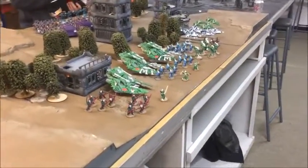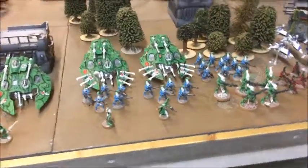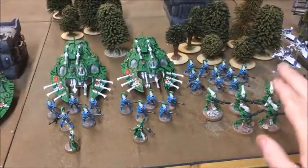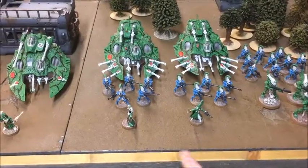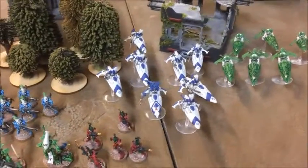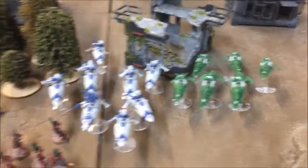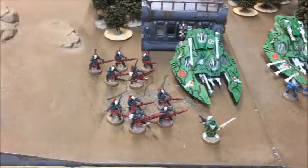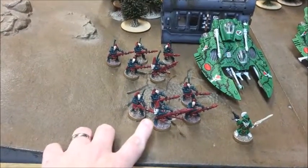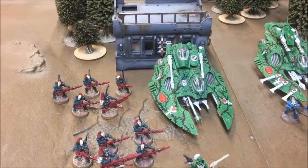So what have we got? We've got the Ulthwé Eldar, exactly the same list as last time. I've got a Battalion with two small Dire Avenger units, one large Dire Avenger unit, Farseer, Spiritseer, Wraithguard, Fire Dragons, eight Shining Spears, and six Windriders with Shuriken Cannons. Then a Spearhead Detachment with two units of five Dark Reapers — one with the Reaper Launcher Exarch, one with the Tempest Launcher Exarch — a Falcon with Bright Lance and Spirit Stones.